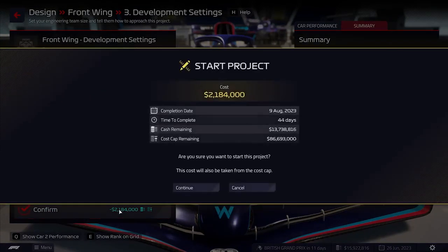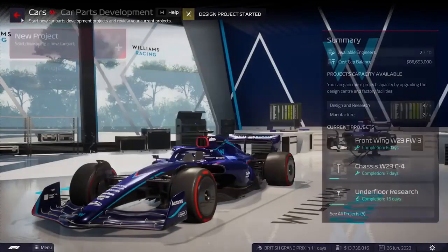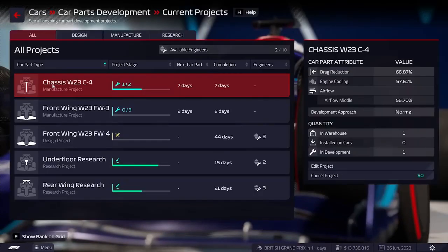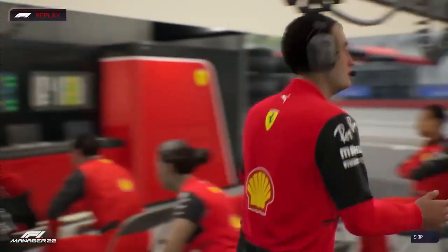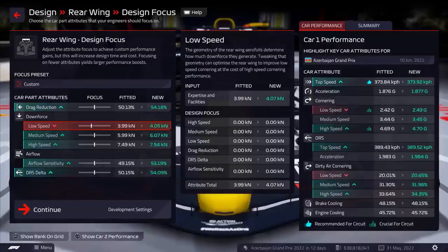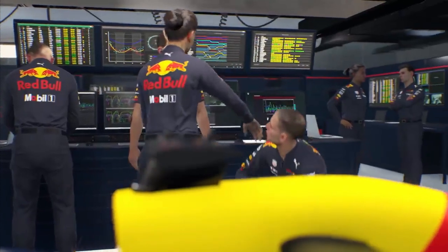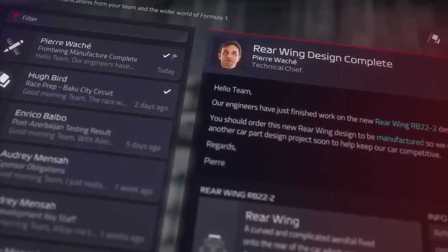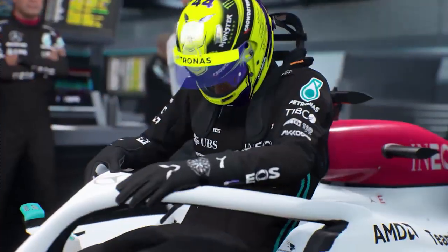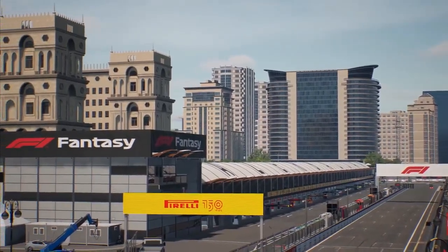Moving on to number seven: take care of your budget. Money is necessary for all improvements and modifications as well as for recruiting your crew. You must actively try to manage your funds, whether it is for facility upgrades or the production of new items. While it's important to enhance your facilities as much as possible, you should also conserve money in case a last-minute necessity arises to modify the car. You are only allowed to spend a certain amount, so keep an eye on your spending plan at all times. The general rule is to spend money only on things that will be of benefit right away.